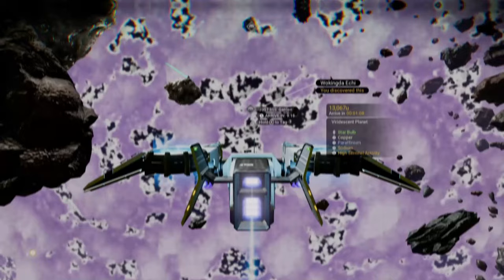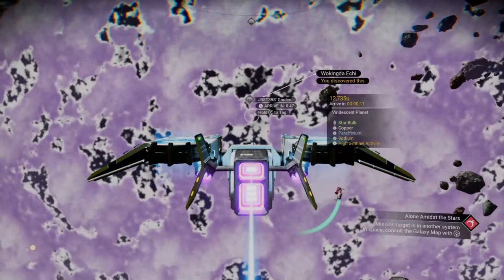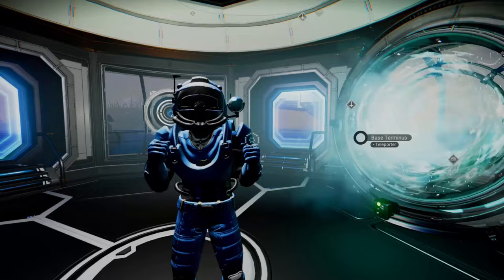I built this for you guys and I'm not going to be taking anything from it. If you don't warp directly to the planet, you're looking for the system Wakinda Ichi — it's a viridescent planet, easy to find. Warning: first come first serve, and certain things like cactus flesh and solar vine take 16 hours to grow, so I can't guarantee it'll be there when you get here. But definitely come check it out and get all the seeds you need for your farms.